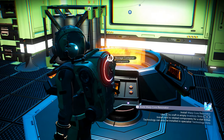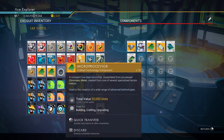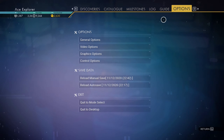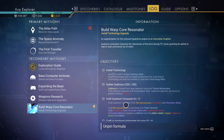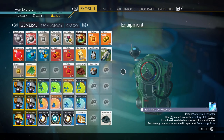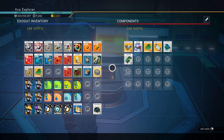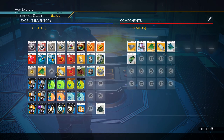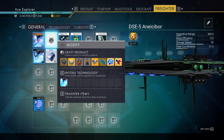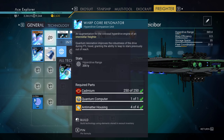I've got some microprocessors in here — let me take all of them. I only need one quantum computer and four antimatter housings. I'll make one quantum computer, put everything back, and grab my antimatter housings — conveniently it separated four out for me. Now I'll get over to my freighter and install it right here. This will also give me another 200 light years of range, which is not bad.